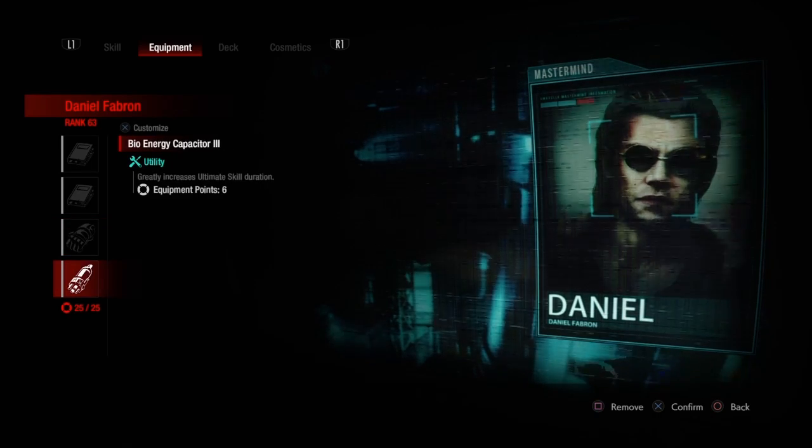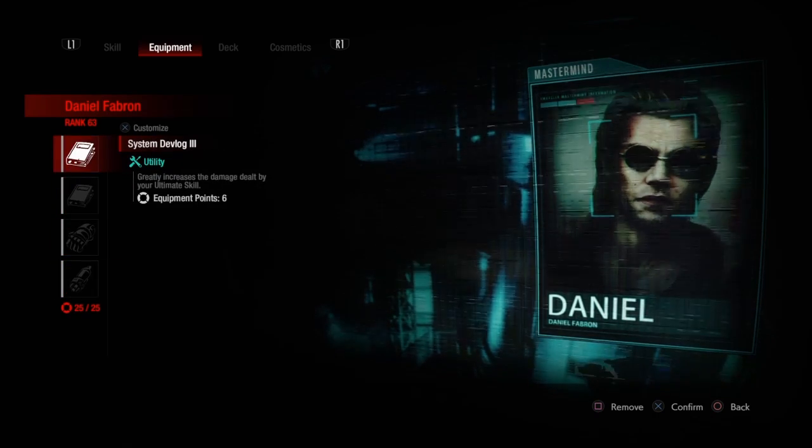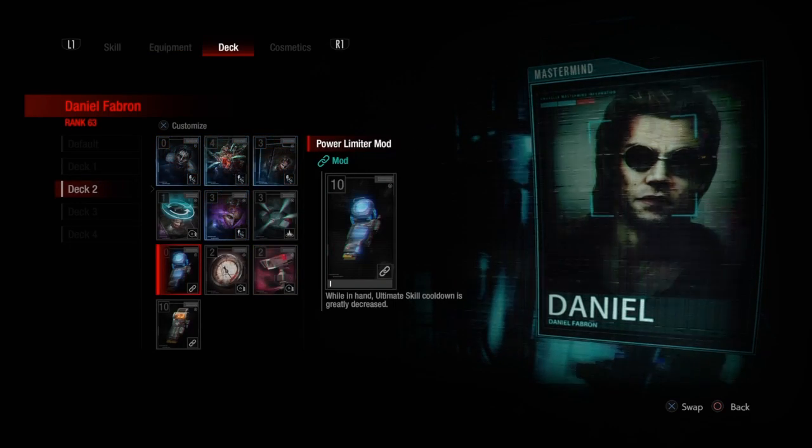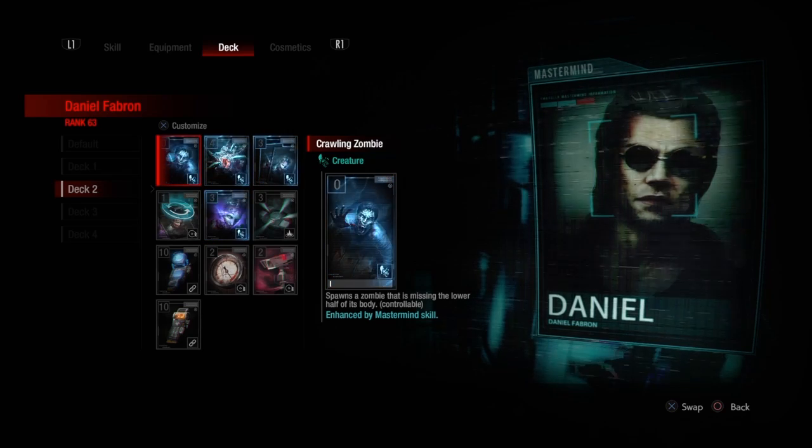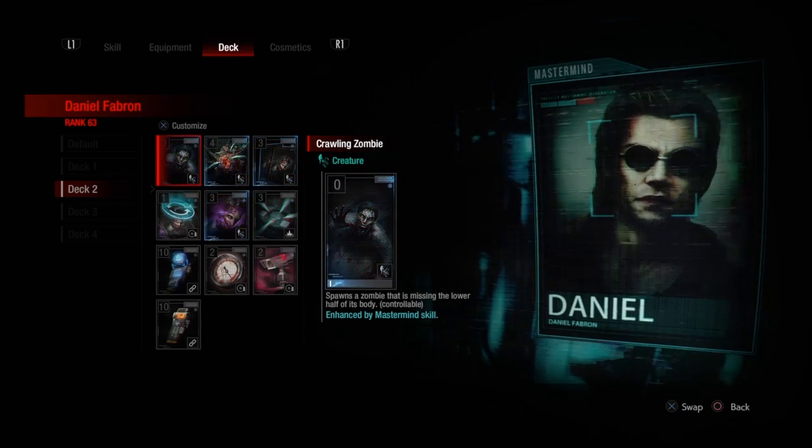I don't know what the maximum time we have with Mr. X is with these two equipment because I never use them. I've used this before, but never this. The idea is after you use your R1 ability — Stalker — to track everyone, you can take normal people down in two hits, or three hits depending on their build. This is deadly when it comes to Mr. X. He says he has a high win rate with this — I believe it was 88% win rate. Really interested to see how this goes.